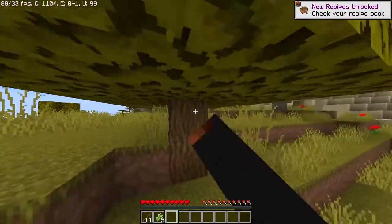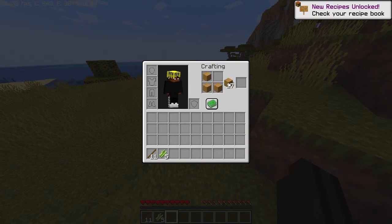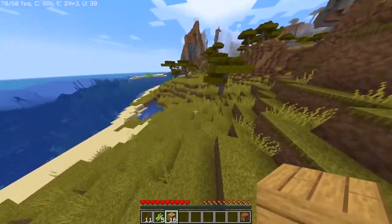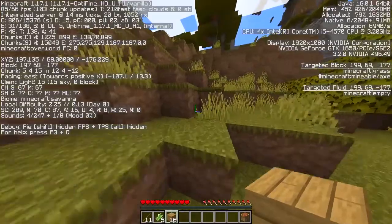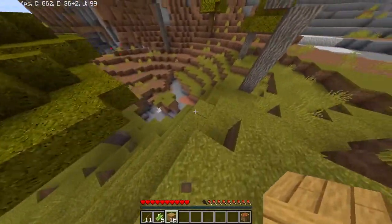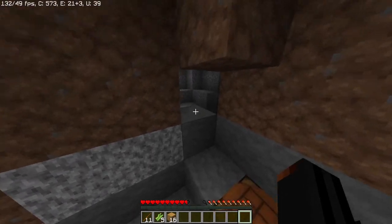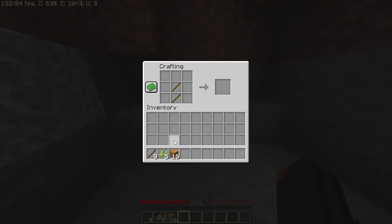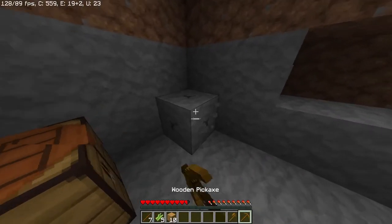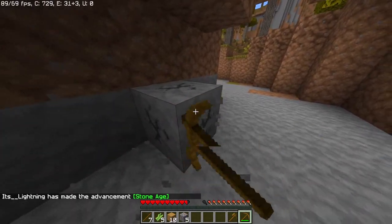Let's get our first oak log and craft some wood, get a crafting table — I already have some sticks so we don't have to craft any. I want to find a cave and get some stone. That is a huge mountain. We are at Y level 69, this is a huge savannah. I found a cave, so we're gonna go down here — oh, that's a skeleton! I'll make an axe so we can get more wood, but actually I'll just make a stone axe real quick. I do hear a lot of skeleton noises.